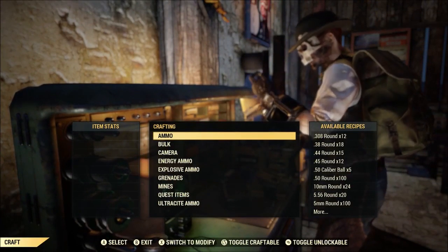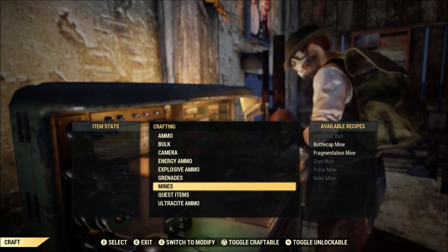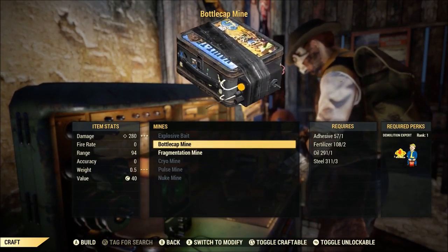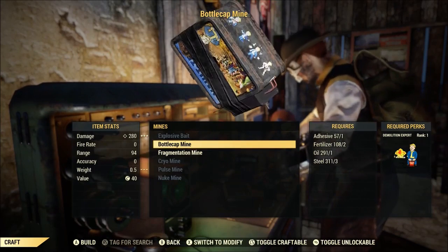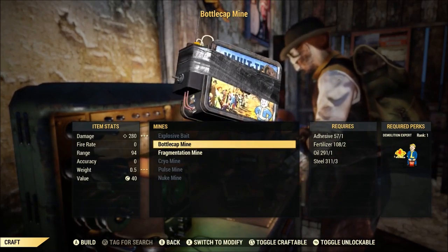Once you've unlocked the plan, you have to find your tinker's workbench, go down to mines. You are going to need Demolition Expert 1 to be able to craft it, but if you look at its ingredients, bottle caps aren't one of the stated ingredients — so maybe that's why they're so cheap.